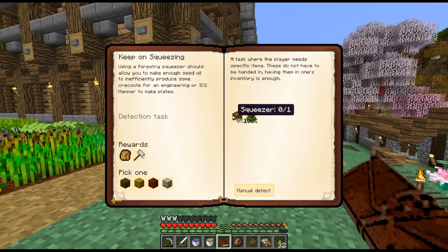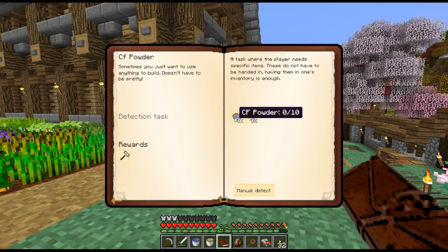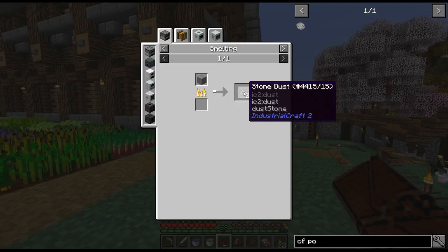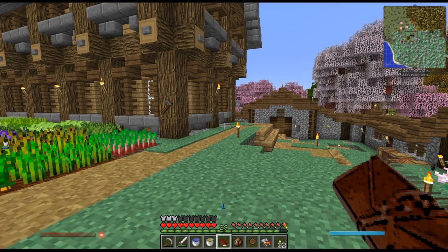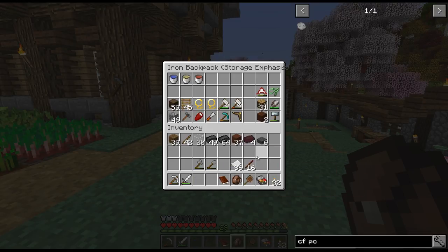I gotta make a squeezer next, which gives us an apiaries backpack and a scoop with some hives. I did collect a bunch of hives — rocky bees — because in order to do the CF powder quest we need to make CF powder, which needs stone dust or small stone. Supposedly you get CF powder by cooking stone, but that recipe is broken, so the other way is by processing rocky combs in a centrifuge.